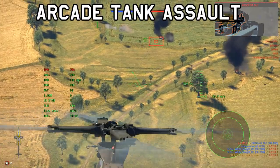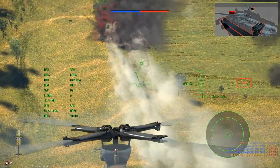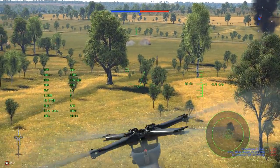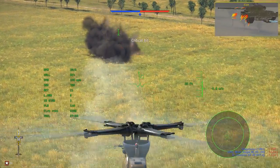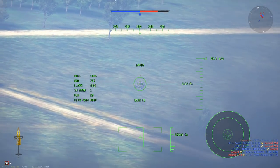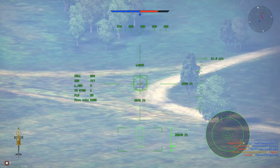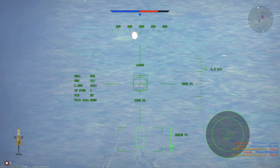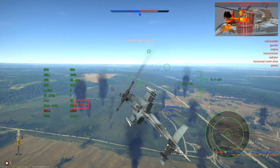Moving on briefly to Arcade Tank Assault: this mode is generally best for grinding out the early modifications on your heli, such as the first ATGMs. Using the Hydra 70s from the start is generally a decent tactic for getting tank kills, or if you have access to all of the weapons, I would personally take some Hellfires and also some Hydras for while the Hellfires are being reloaded. The AIM-9Ls are also quite useful for killing the bot enemy aircraft. The only thing you will have issues with are the enemy SPAA vehicles that spawn with some of the waves, which will generally kill you before you can kill all of them.